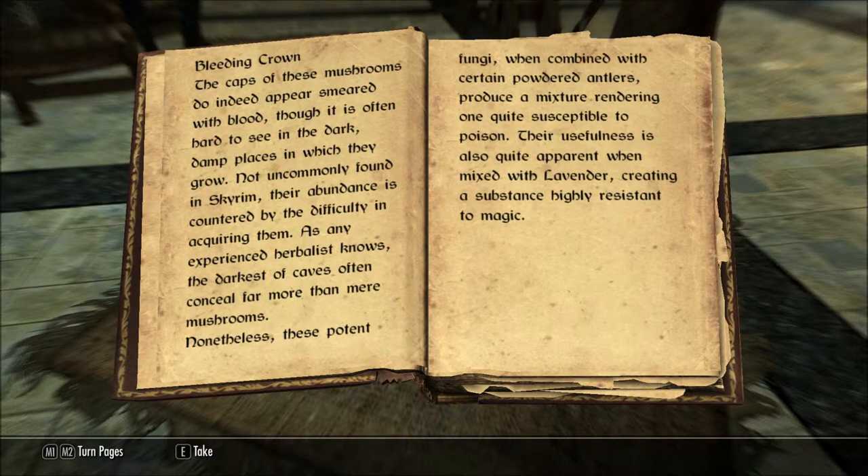Bleeding Crown. The caps of these mushrooms do indeed appear smeared with blood, though it is often hard to see in the dark, damned places in which they grow. Not uncommonly found in Skyrim, their abundance is countered by the difficulty in acquiring them. As any experienced herbalist knows, the darkest of caves often conceal far more than mere mushrooms. Nonetheless, these potent fungi, when combined with certain powdered antlers, produce a mixture rendering one quite susceptible to poison. Their usefulness is also quite apparent when mixed with lavender, creating a substance highly resistant to magic.